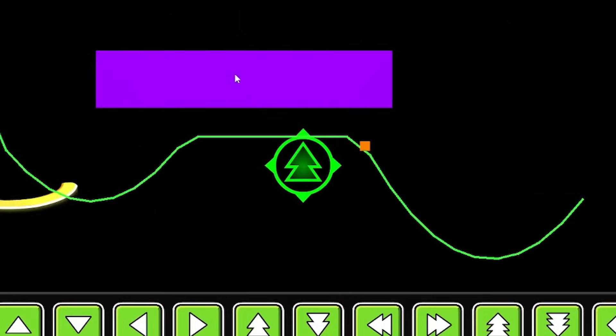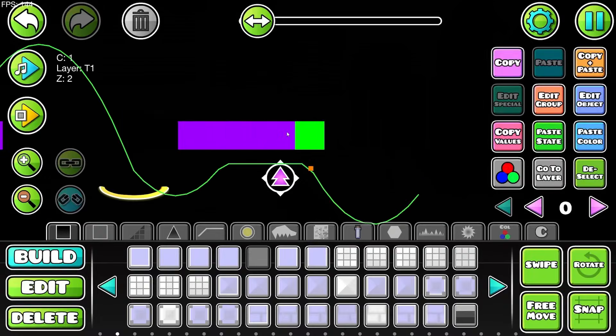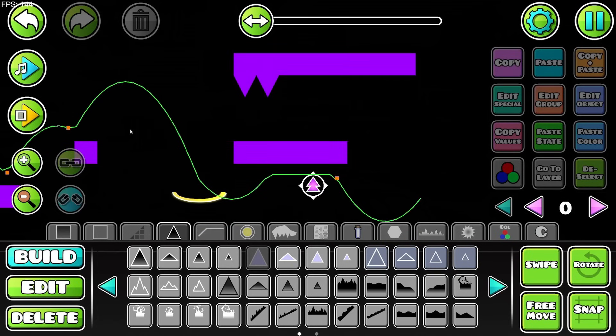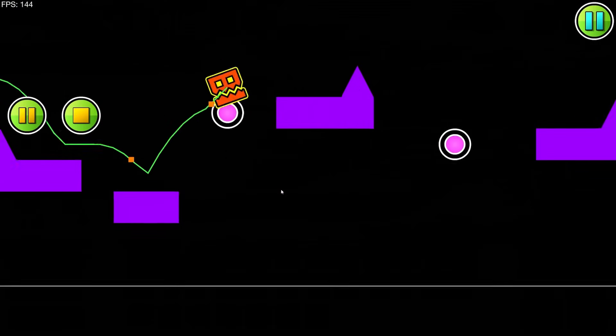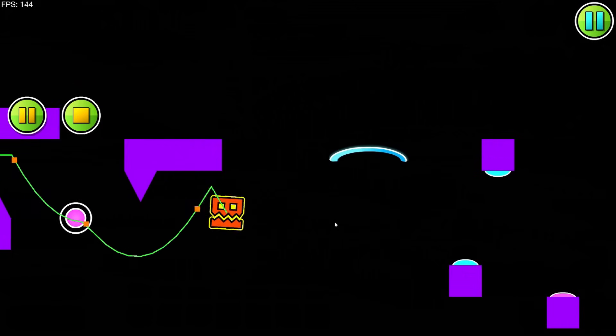I'm going to put down a spider orb and some fake blocks with regular objects that have no outline — see on the hitboxes there's nothing there. Put some blocks over here and then spikes on the very left just to make the structure make sense. Put a spider orb on the right hand side. We're just going to keep this part the same all the way through until the drop.